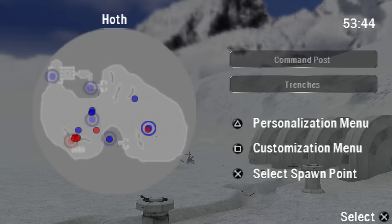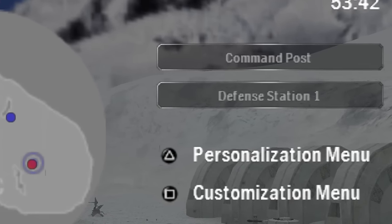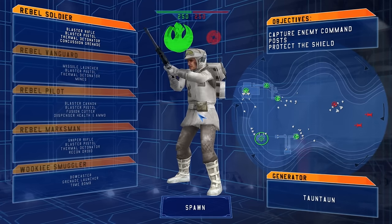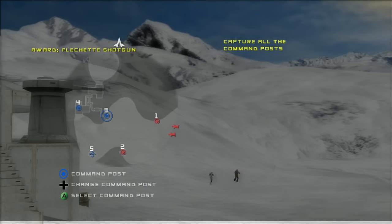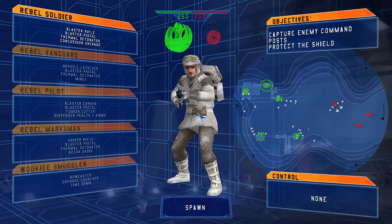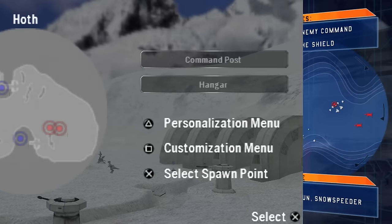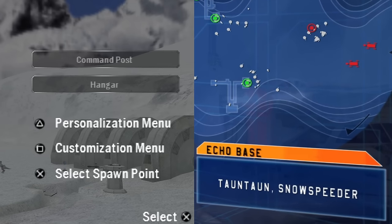Another improvement, as far as I'm concerned, over Battlefront 2 is the return of the command post names. In the first game they were all personalized, but in 2 they were replaced with numbers. Better for alerting your teammates where to go? Perhaps, but I'll always appreciate when locations in games have specialized names. The only thing missing here is the list of vehicles at each spawn point.